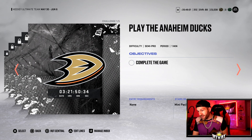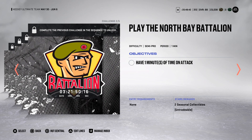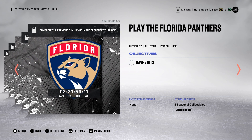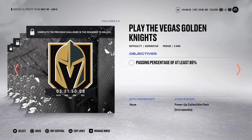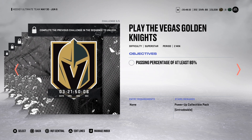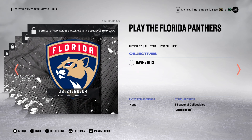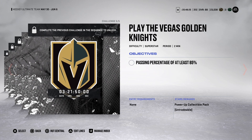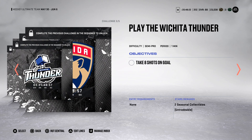I'm not playing a whole lot of rivals these days — your boy needs a little break. I'm playing a little bit, but nowhere near as much as I was during HUT Champions. But daily challenges — take a look at this: Challenge 2 of 5 gets you two seasonals, three more for challenge 3 of 5, three more for 4 of 5, and for challenge 5 of 5 you get a Power Up Collectible Pack. Challenges 1 through 4 are only one-minute periods and challenge 5 is two minutes — they go very quick.